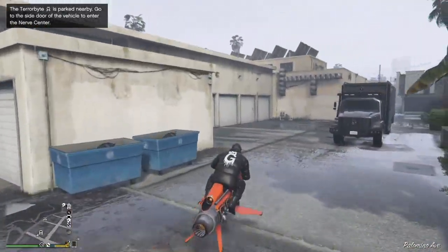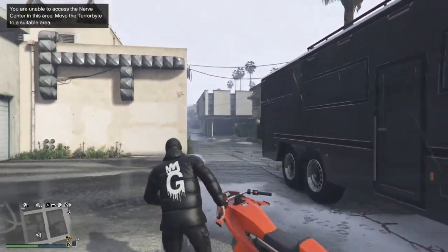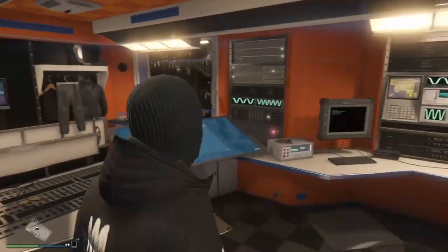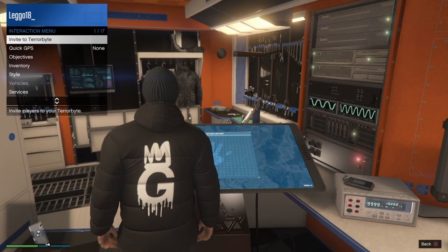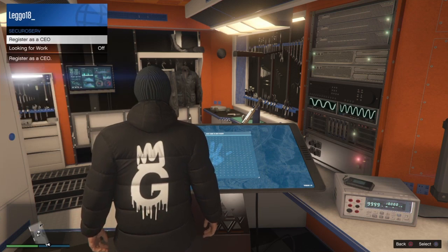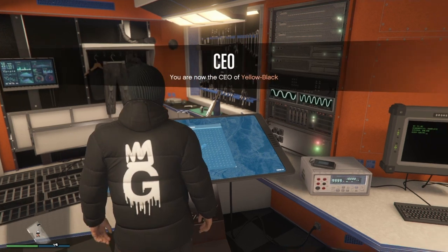Once your Terabyte spawns in pretty close, hop out of your Oppressor and get inside the Terabyte. Once inside, make sure you register as a CEO or MC — register, just like that.